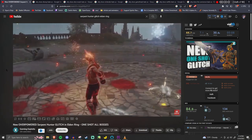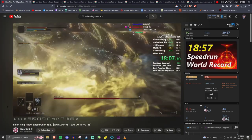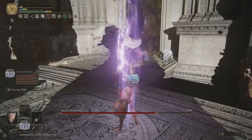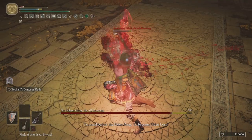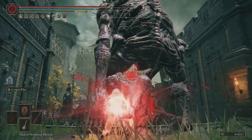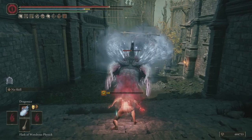Now granted, this obviously isn't the strongest glitch that's ever existed in Elden Ring. You have the big ol' Serpent Hunter glitch, you have a bunch of crazy stupid glitches like the Royal Knights Resolve glitch, but granted, this is still pretty strong and it's very versatile, it's very easy to do. All you need is a Jellyfish Shield to get it working and you can implement this on any build. It doesn't matter which build it is, you can just use it and it just works. So in terms of versatility, it's definitely one of the easiest and best glitches to pull off.